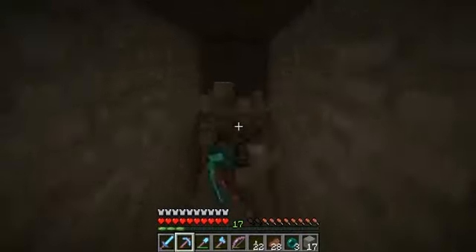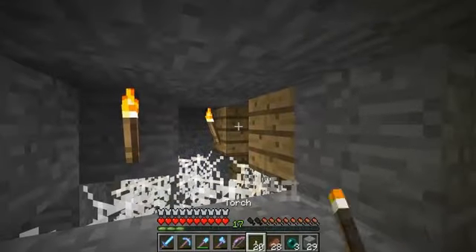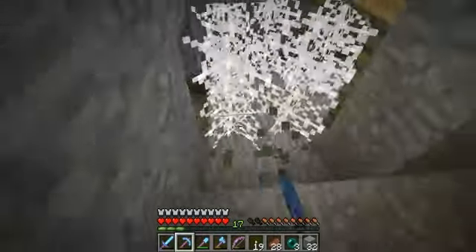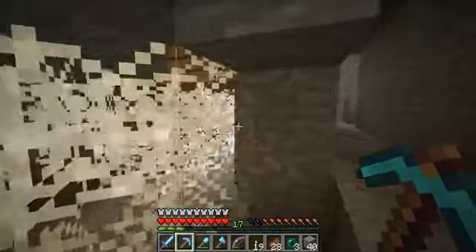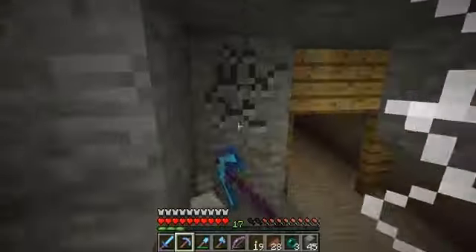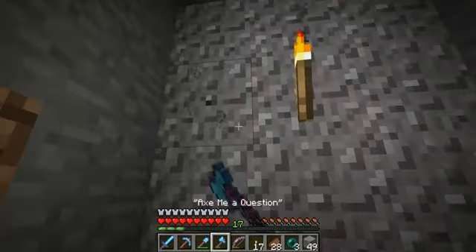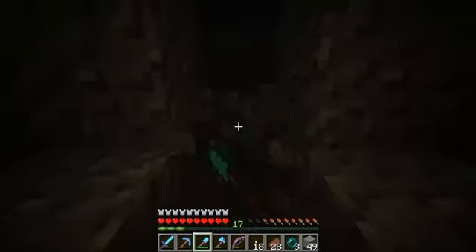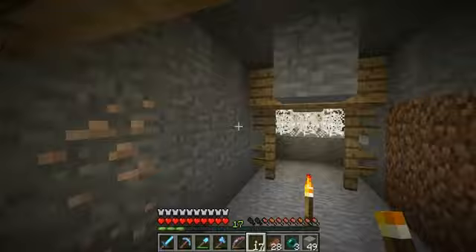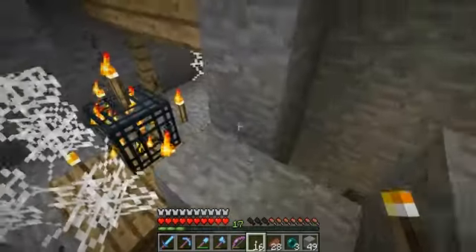I'm just gonna dig back here. It looks like there's some further caves down there — let's put a couple torches. This is why I need a water bucket — I could have cleared this all out right away. It does not look like we have another one. Could possibly be a bug. I don't know where that sound's coming from — could just be another one floating around waiting to attack me.